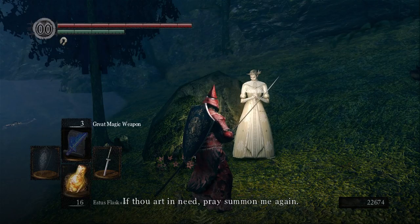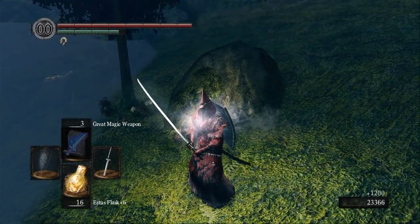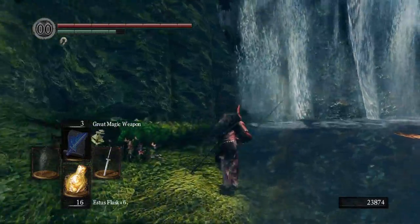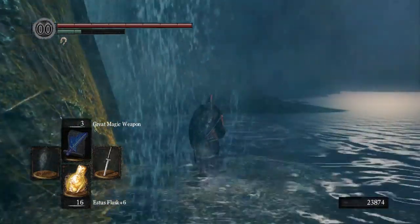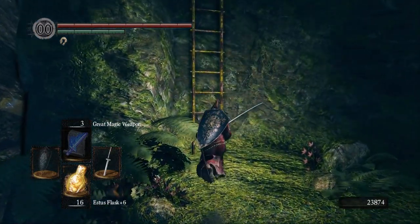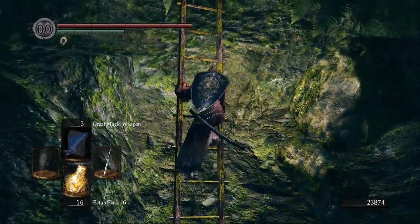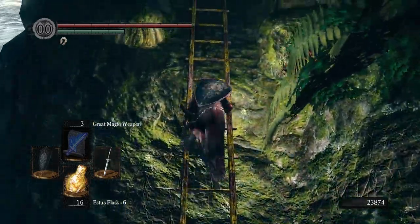She doesn't sell anything new. That's weird that you can kill her - I didn't think you could do that. The other thing I was going to do was kill Shiva, but I have that stuff in another save. Since I'm not sure of the process of doing that, I'd have to go join the Forest Covenant and then go to Blighttown - all for not a lot of gains.